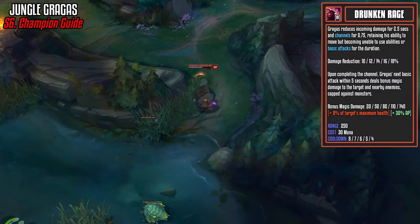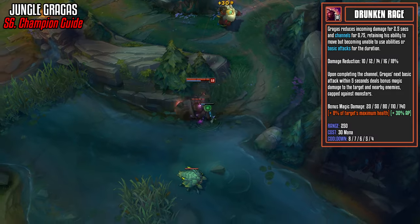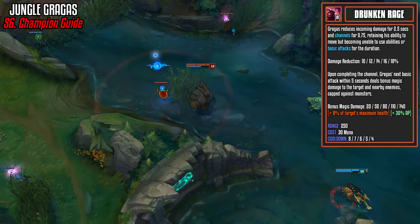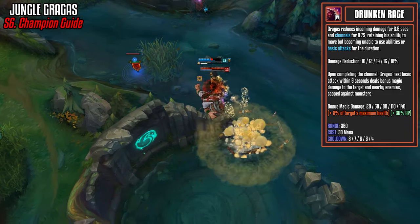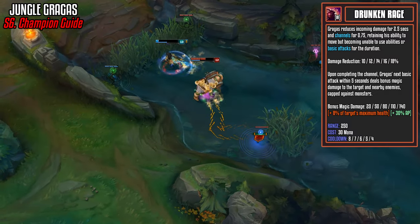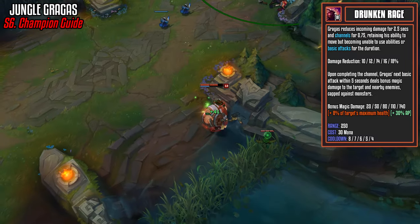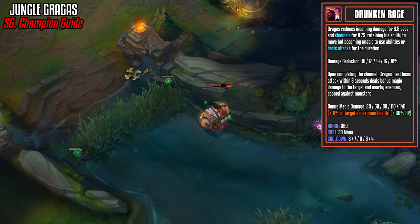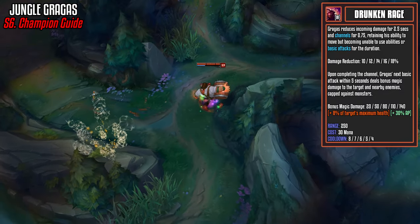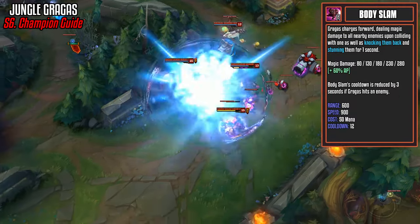Next up is your W, Drunken Rage — a short channel which allows your next basic attack to do some extra damage, but also gives you damage reduction of between 10 and 18% for 2.5 seconds. Even though Gragas goes for a tanky build, this is great to activate when taking large amounts of damage. The next basic attack does bonus AOE damage. It's only got a 30% AP ratio, but also does 8% of the target's maximum health, making it great against high health targets. We max this second, right behind our Q.